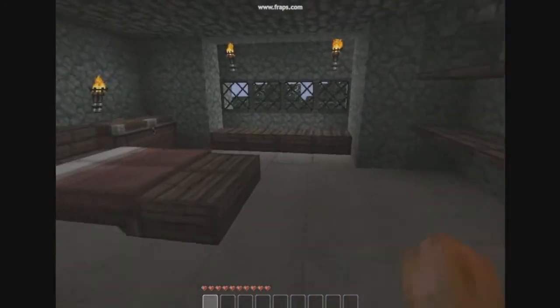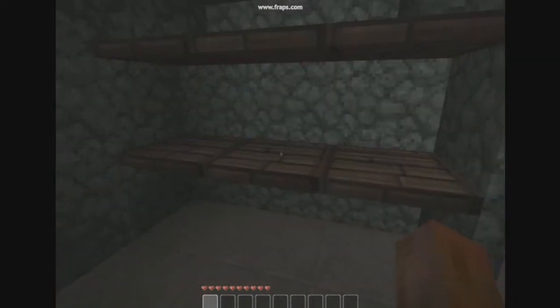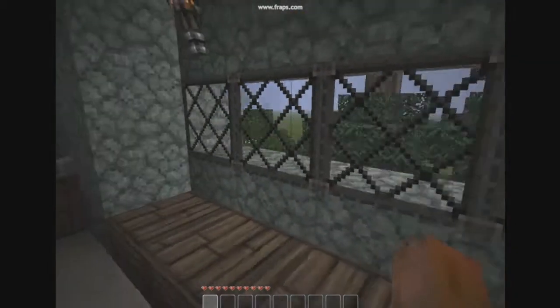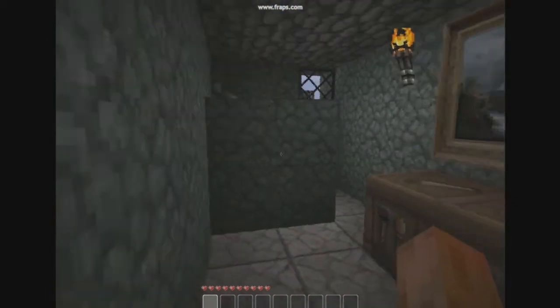Balcony. Master bedroom — yeah, looks pretty cool. Closet. The little window to look outside.